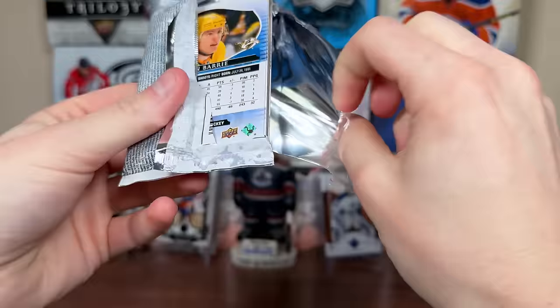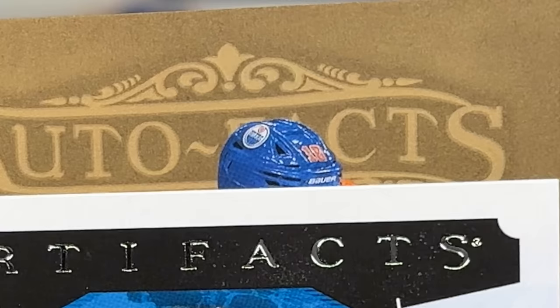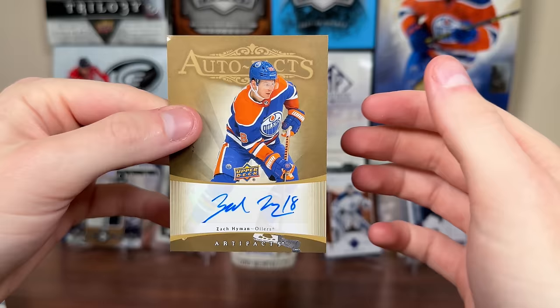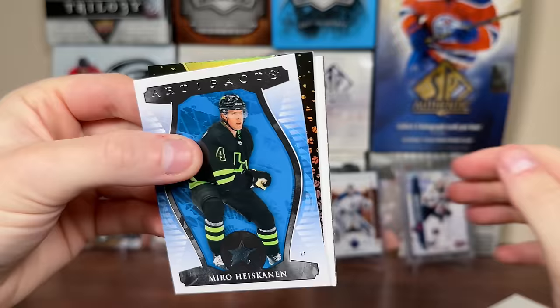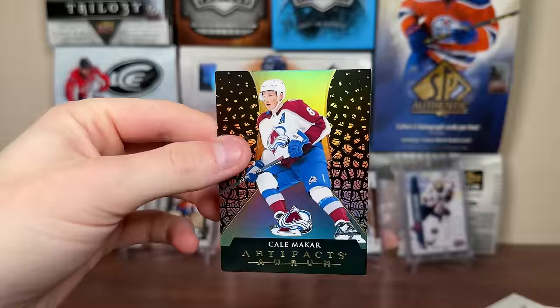Next pack — we should get at least two hits, probably an Orem or three hits. We pull an autograph — it's Zach Hyman, Oilers. A 506 auto in Artifacts — not a bad pull, really good player. Then we get Kael McCarr Orem insert — these are fill-ins for a hit, just like Spectrums in SBA, a UD Bounty thing. Not too huge on those personally.